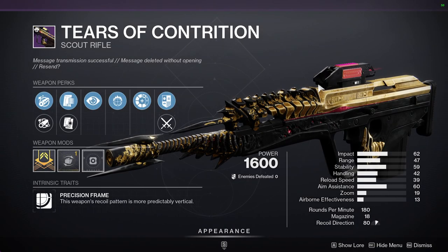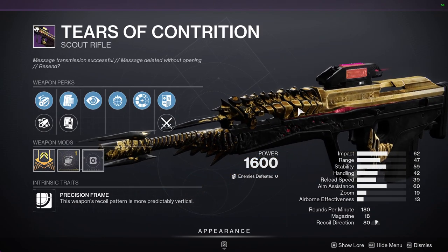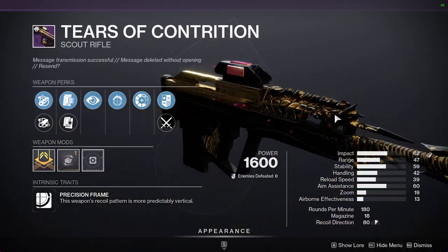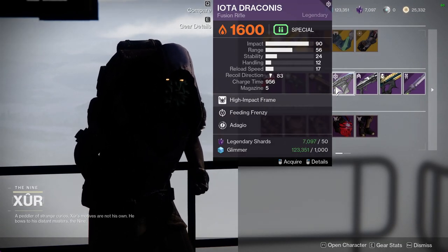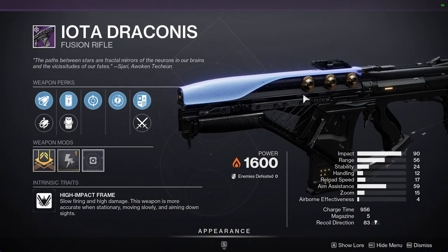Tears of Contrition is also a red-border weapon, so if you want it, pick it up. It's a precision frame — I'm not the biggest fan of precision frames, but I do like this one because it's super cool, especially once you get all the perks on it. Then we have Iota Draconis from Season of the Lost.